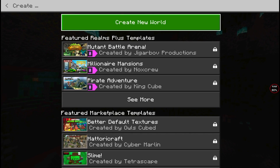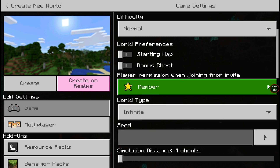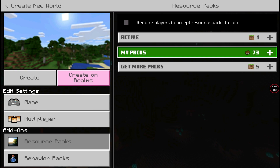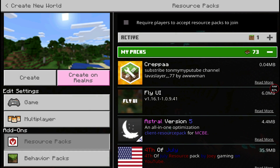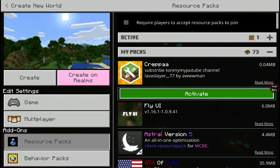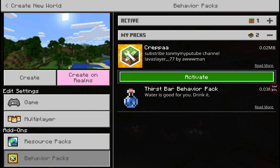You can apply this to an existing world, but I find when I do that my add-ons tend to not work. So even if it creates a copy, if I was you guys I would just create a new world. If you do have problems with this not working, I recommend you create a new world. What we're going to do is activate the resource pack and the behavior pack.